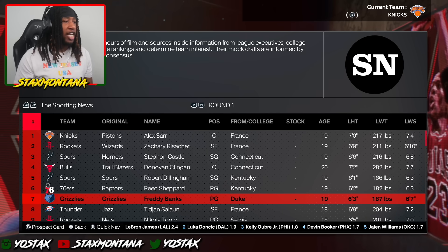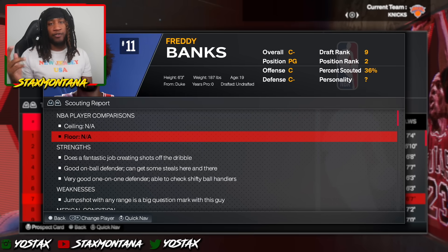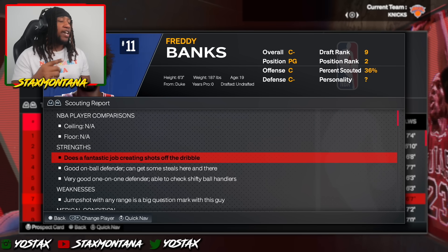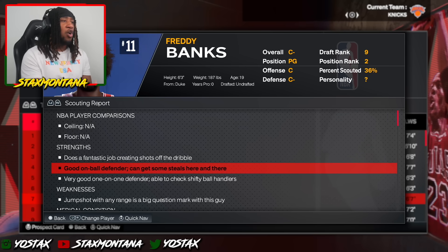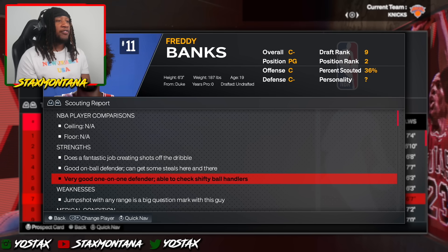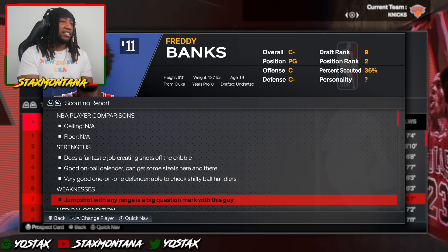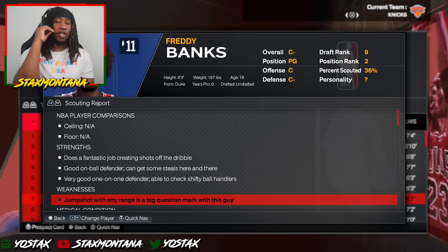We got Freddie Banks done and ready. Now let's look at the scouting report. We don't know the ceiling or the floor for Freddie just yet. He is a low overall — that's why I say C- overall. Does a fantastic job creating shots off the dribble. Good on-ball defender. Can get some steals here and there. Very good one-on-one defender, able to check shifty ball handlers.